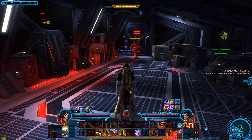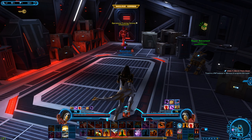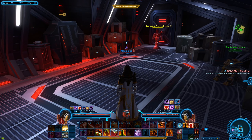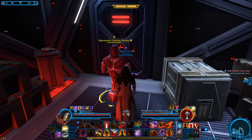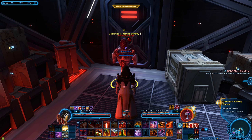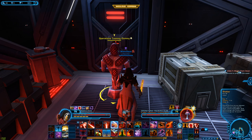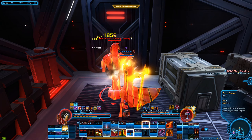Here we have the Vengeance Juggernaut. This is going to be one of the easier classes in the game to play and also currently one of the best classes for doing very high DPS. What this class does is it applies bleed stacks to your selected target using certain abilities, and then spreads those bleed stacks to everybody in the nearby vicinity using the Vengeful Slam ability. The abilities that will apply bleed stacks are Shatter, Impale, and Force Scream.